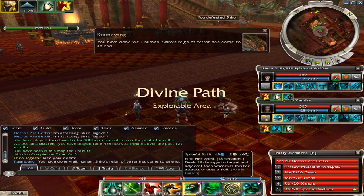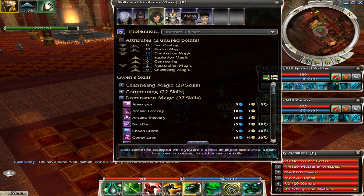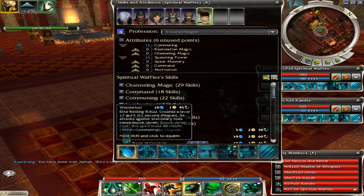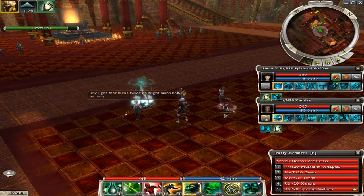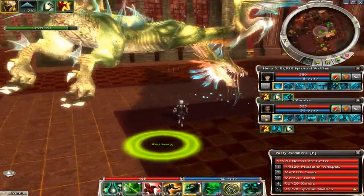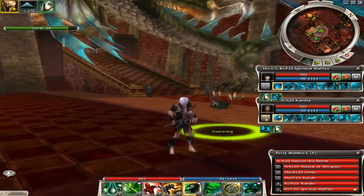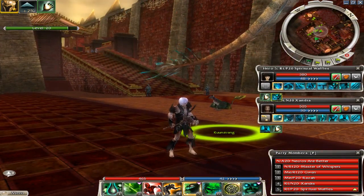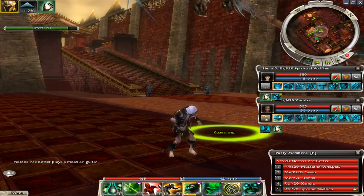Using just heroes and a couple henchmen shows how easy it is. If you have the basic seven-hero BIP skills you can pretty much do this. I'll leave a link to all the builds in the description. I don't have my heroes super runed up or with the best weapons - it's pretty basic. The main thing you really need is the Earthbind-Wanderlust hero - it just keeps Shiro knocked down constantly, blinds him, and you also get Displacement and Shelter.